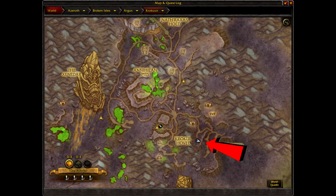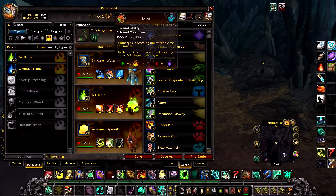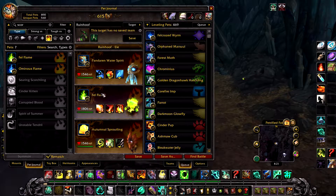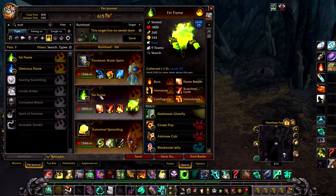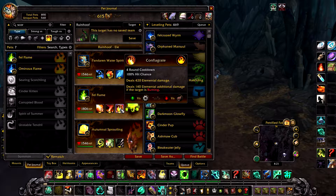In your first slot, a Pandaren Water Spirit with Water Jet, Dive, and Geyser. In your second slot, ideally a health breed Fell Flame with Flame Breath, Scorched Earth, and Conflagrate.